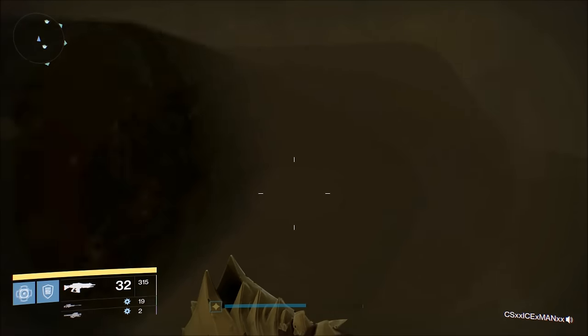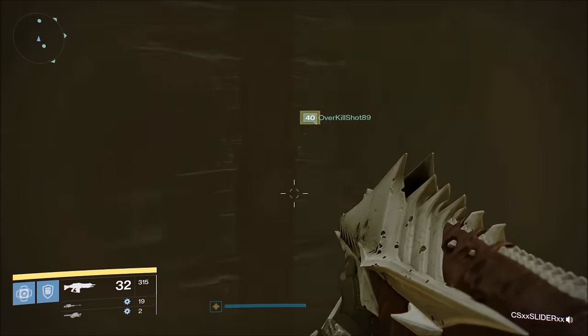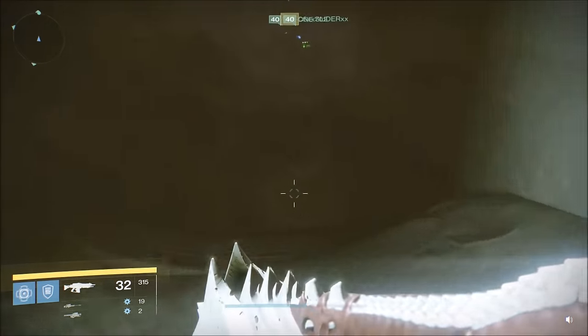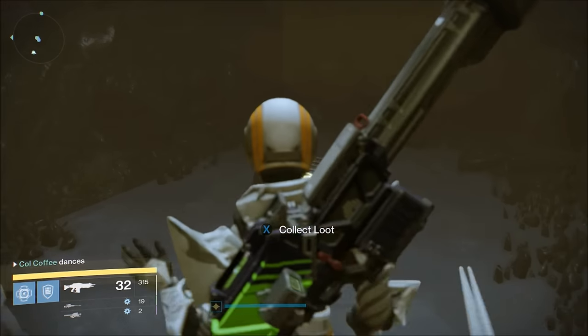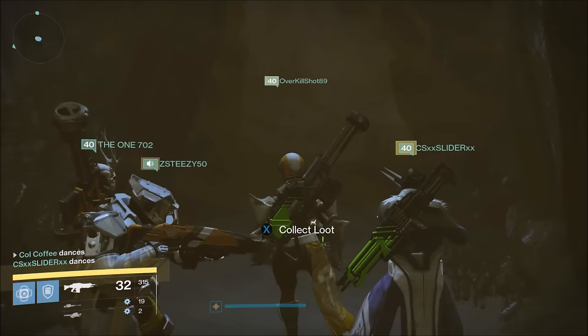So you have one person in the secret room, another three people on their platforms, and then one person at the chest door waiting for it to open. The person in the secret room stands on his plate and has to stay standing on it, and then the other three stand on theirs and the door will open. Here is the chest as you can see — I hope this helped you guys out and I'll catch you in step eight.